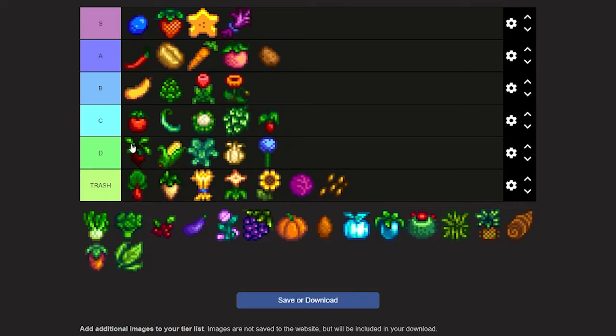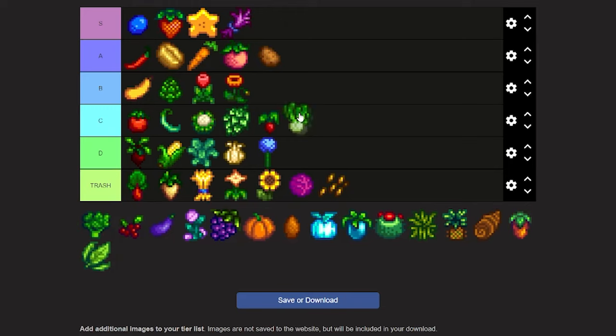Now we're on to bok choy — I love the name. It can be bought for 50 gold from Pierre's and 62 gold from JojaMart, takes four days to grow, and sells for 80 gold. Bok choy isn't bad but it's not good either. I'm gonna give it a low C.